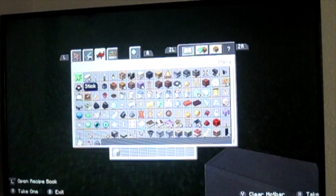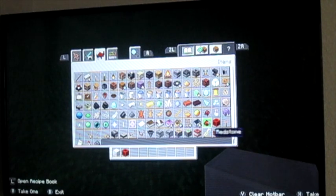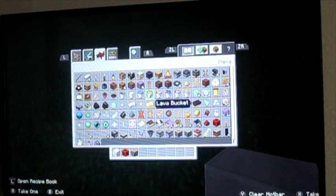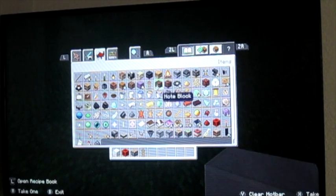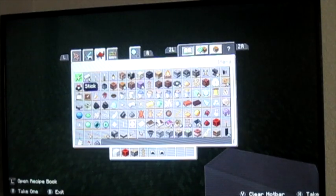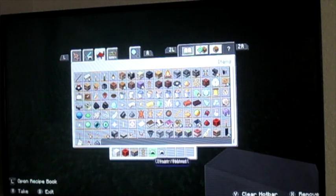For this you are going to need a block, any type of redstone activation device — I'm going to use a redstone block — two pistons, two armor stands, the chainmail helmet, and the iron helmet.